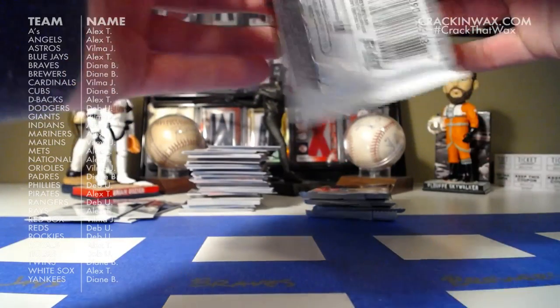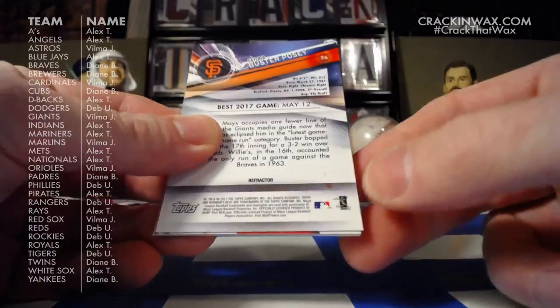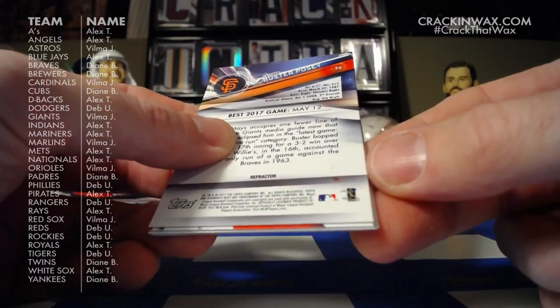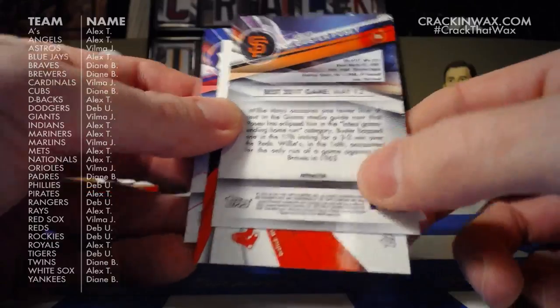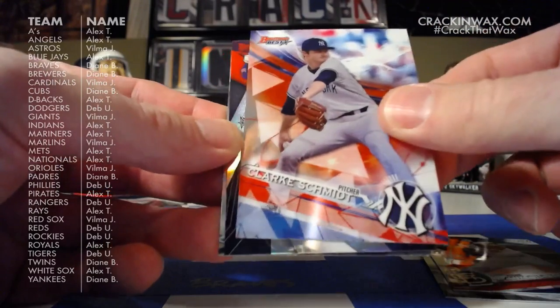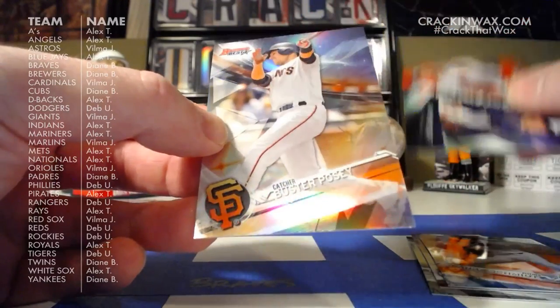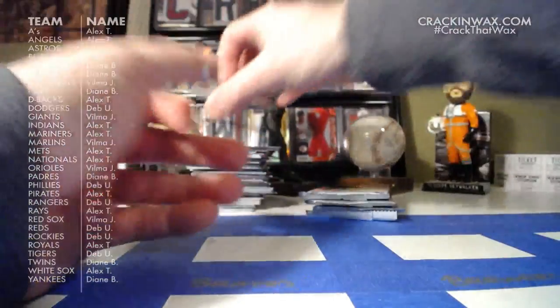Here's something interesting — I'm just noticing on the back of this card, I thought there was some kind of ink splotch, but no, that's part of the design. Blake Rutherford, Luke Weaver rookie card, Clark Schmidt. Mirror Image of Chris Sale and Mackenzie Gore. And Buster Posey. I'm going to have a fun old time trying to divvy up those mirror image cards.